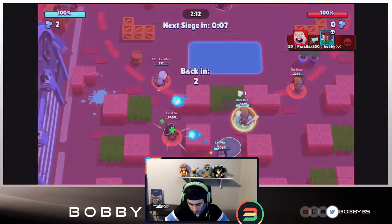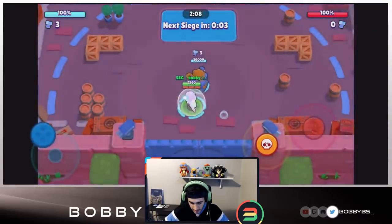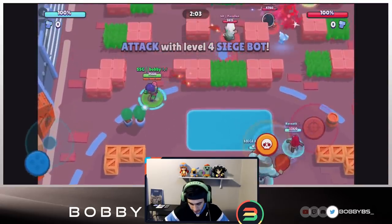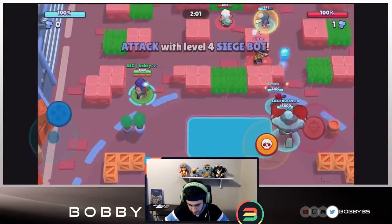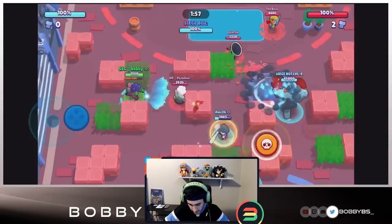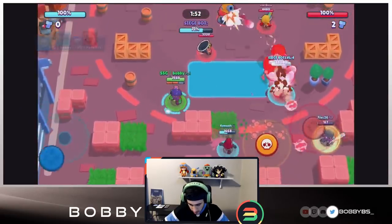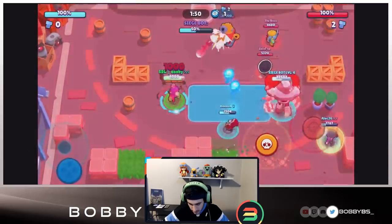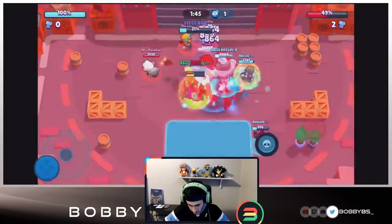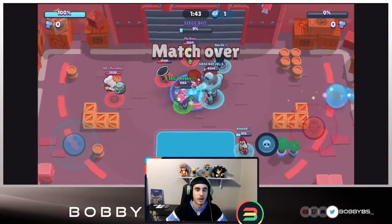Doesn't matter, we already have bot and super, so all we have to do is stay alive. Alec is working it up there - even if Alec goes down, the real damage on this comp is myself and Kenneth. Alec's almost going to go down and they got a turret over there. Basically our job is to shield for the Barley - we're going to pop our shield right here and the Barley is just going to go in.